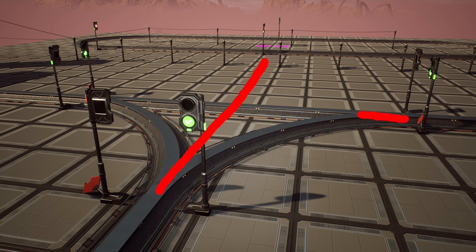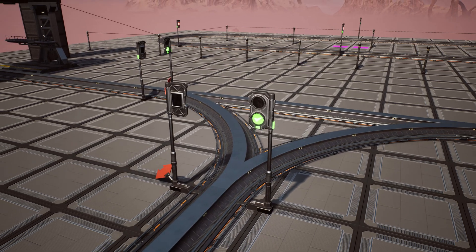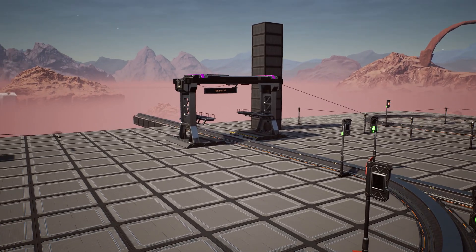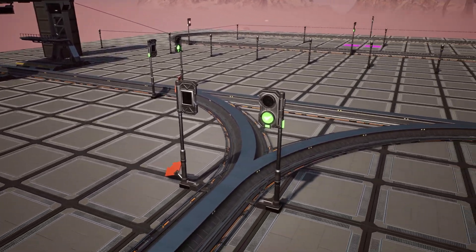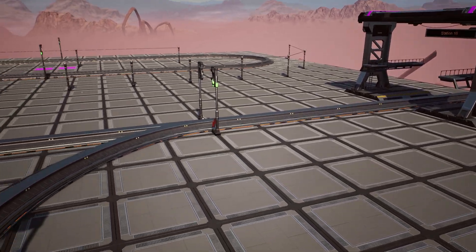Placing signals on a four-way junction for one train is exactly the same. Just follow the animated graphic on the screen to see the placement of everything. This gives you a little bit of an idea of what it looks like if you wanted to build and test it yourself.